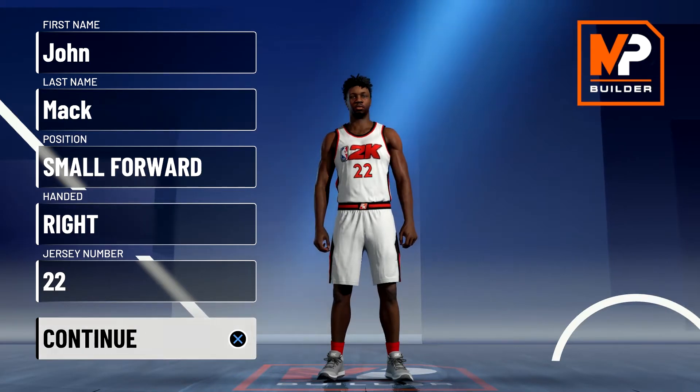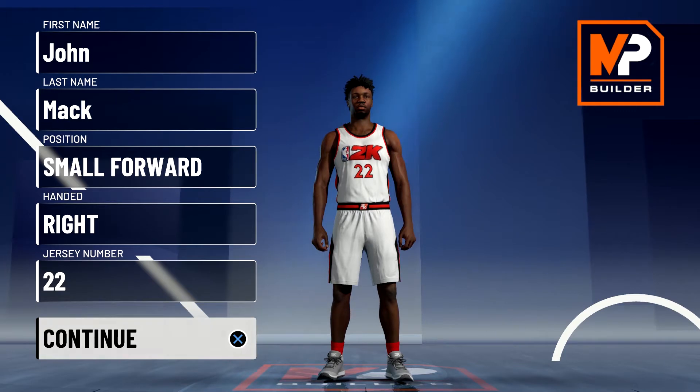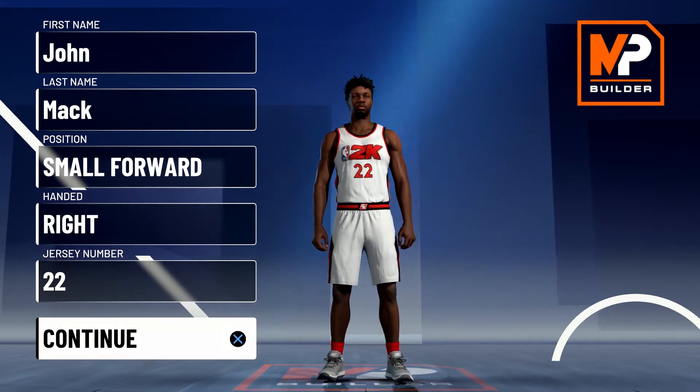What's going on everyone, this is Mack Roberts and this is another NBA 2K21 MyPlayer builder video. Today we're taking a look at the best Jimmy Butler build. Jimmy Butler is one of my favorite personalities in the league — he has that 6'6 to 6'8 build with the athleticism and plays both ends really well.